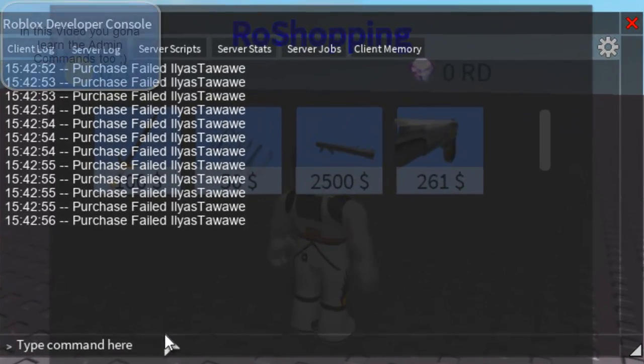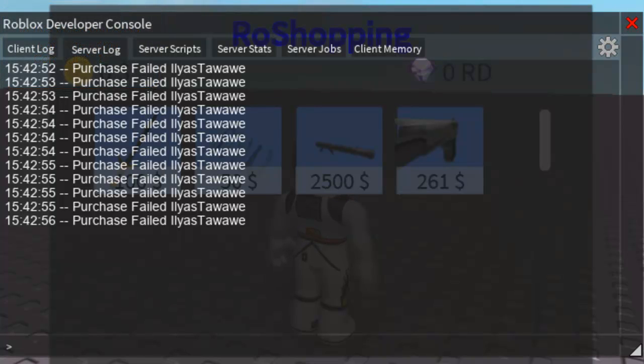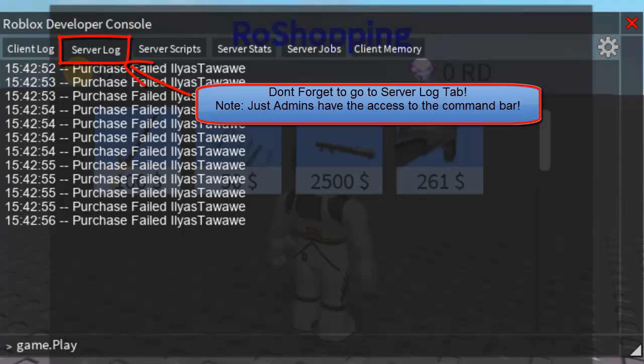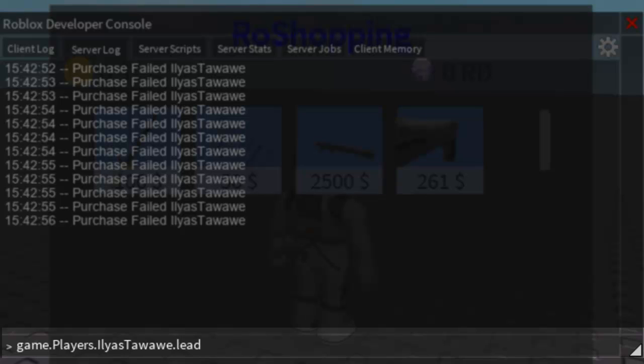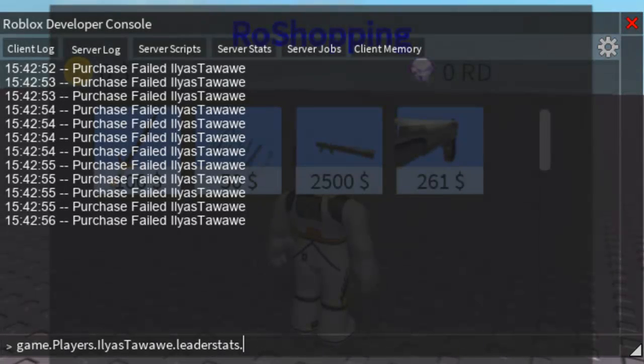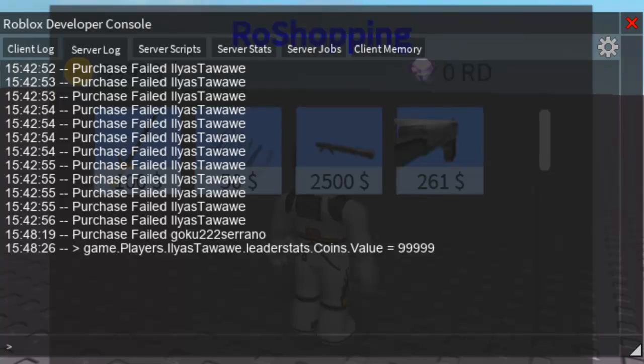Let's use the server log to give ourselves some coins. Go to game.Players, then your player name, then leaderstats, then coins, and set the value equal to whatever amount you want. As you can see, I gave myself some coins like this.